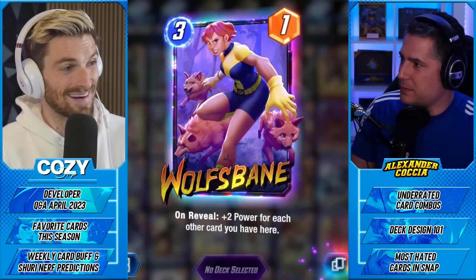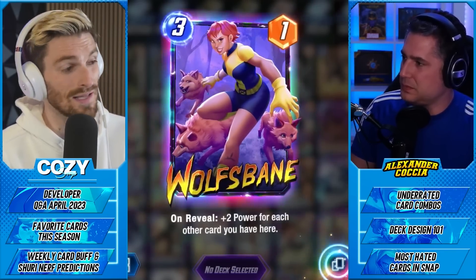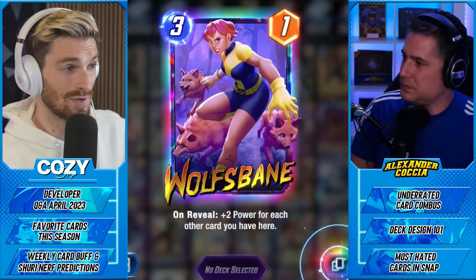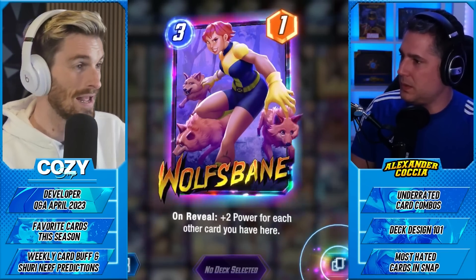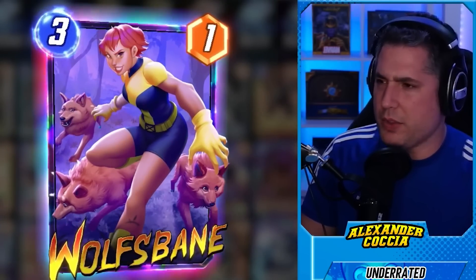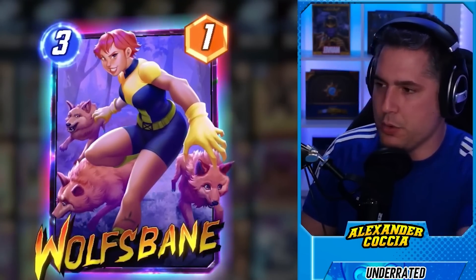Wolfsbane is coming back — we're in this kind of flood zoo meta. There are a lot of ways to utilize that and make it absolutely crazy. Wolfsbane just feels like a very good card that's long and forgotten. It doesn't quite fit the role in Silver Surfer, but it really should — you could close a Silver Surfer lane with Brood and Wolfsbane, and who competes with that lane?